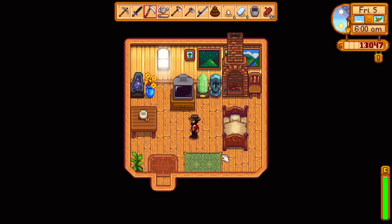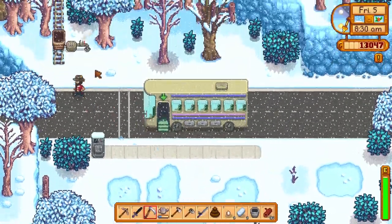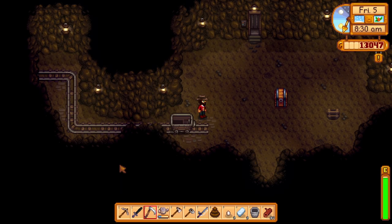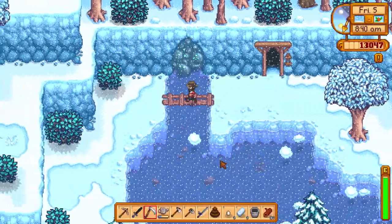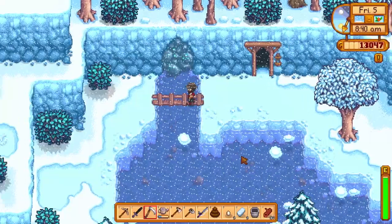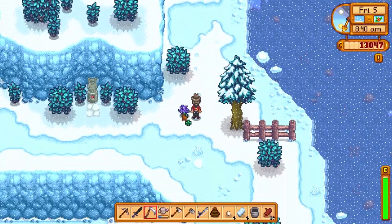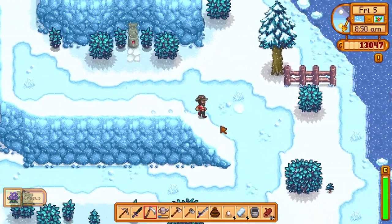Day five of winter. We're almost through our first year, which is kind of cool. Now we're going to try out this mine cart - this was unlocked during the live stream, or before the live stream. Let's just get around a lot quicker. So we're heading to Robin to upgrade our house, to get the kitchen, so we can cook things.